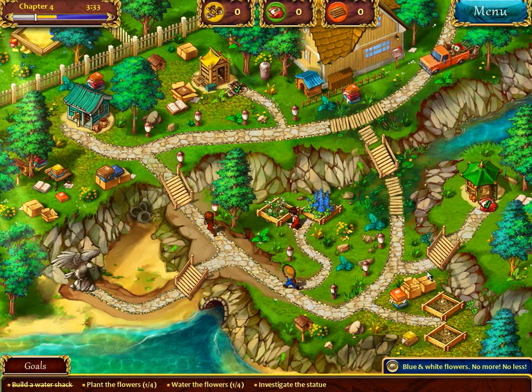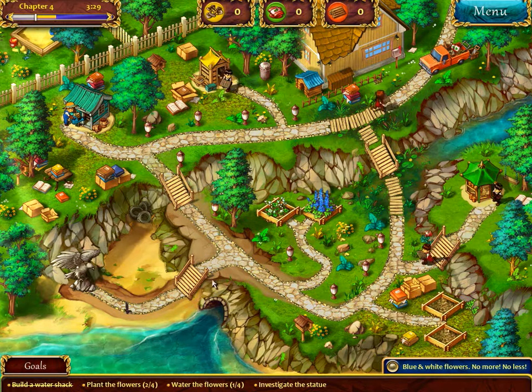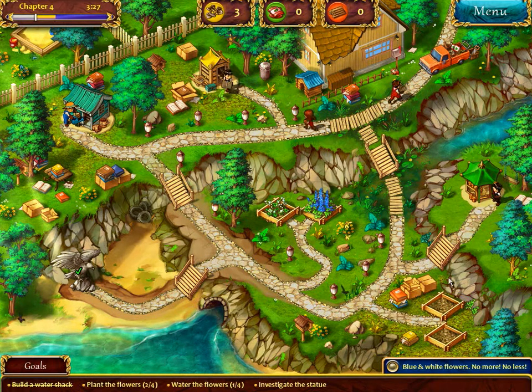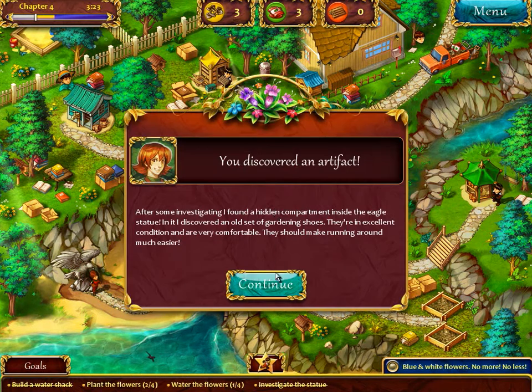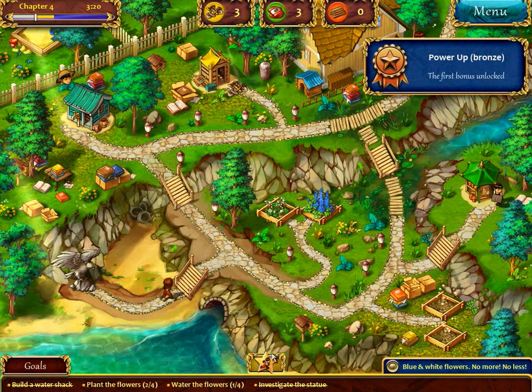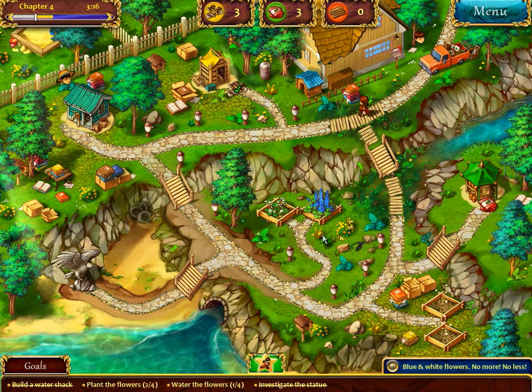I'm gonna pick up those seeds. How many seeds do these need? Four - I think those only give three, which is unfortunate. After some investigating, I have found a hidden compartment inside the eagle statue. In it, I discovered an old set of gardening shoes. They're in excellent condition and are very comfortable - they could make running around much easier. So now we get our first specialty power thing, which allows us to run!